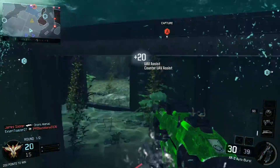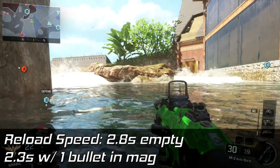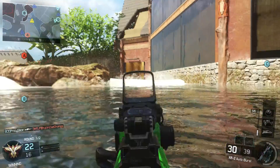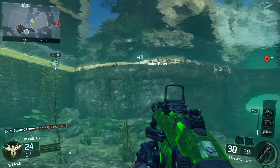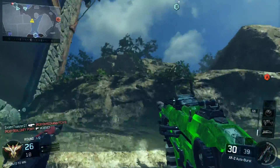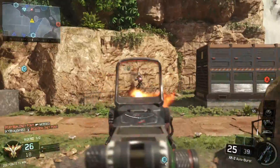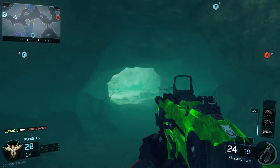Next we'll get into the reload speed. The reload speed is 2.8 seconds empty and 2.3 seconds with a bullet in the magazine. This is pretty good, especially for assault rifles. Assault rifles usually tend to be a tad bit slower, but from the assault rifles I've seen in this game they're a little bit faster than other games. The only ones I've checked out so far are the KN and XR2, and both of those have been very good.